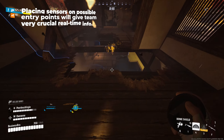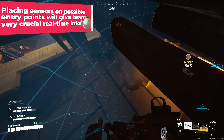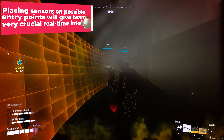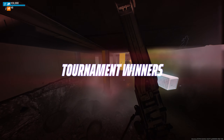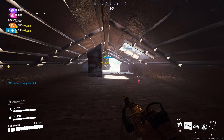By placing sensors at the entry points that opponents may potentially enter, you gain crucial info as to where and when to go on the offensive. This is also extremely potent in the final rounds if the team wants to go on the offensive after they deposit the vault. They can simply drop the proximity sensor at either a choke point, entryway, or pathway and launch an off-angle attack as soon as the opposing team is pinged.